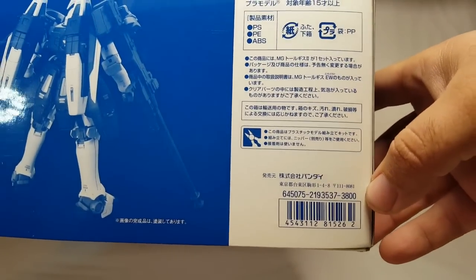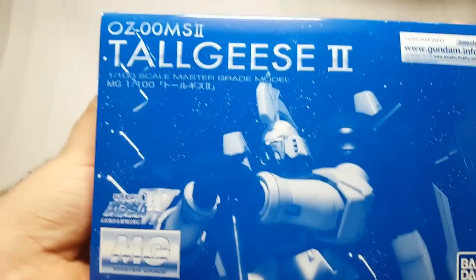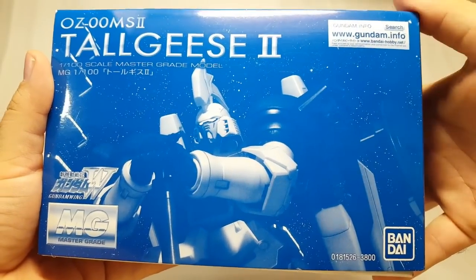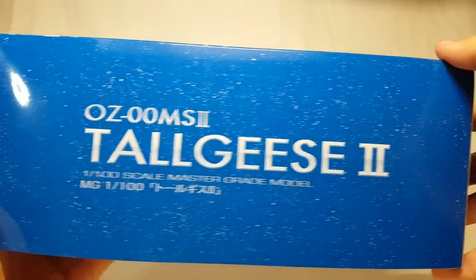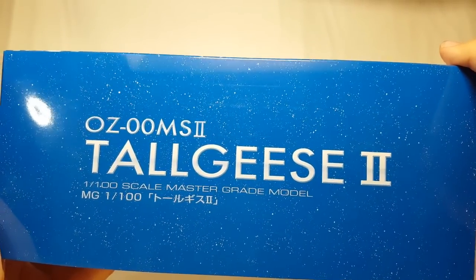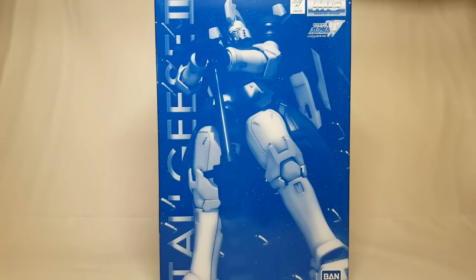3800 yen - P-Bandai pricing, guys, it sucks. You've got Gundam Info up top, the repeat of the box art, and over here it's just a nice cool Tallgeese II logo that looks like a very 80s movie title - I kind of like that. The bottom has nothing on it. That's it for the box - it's a P-Bandai box, it makes life real easy. Let's go ahead and pull this guy out.